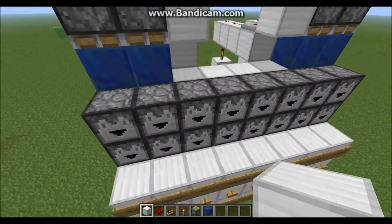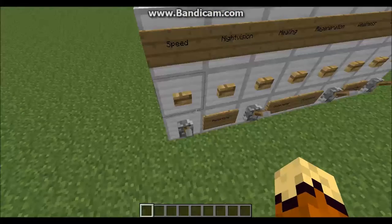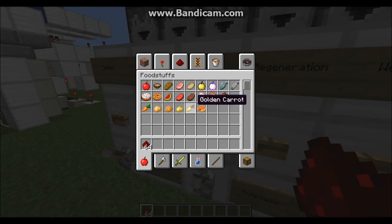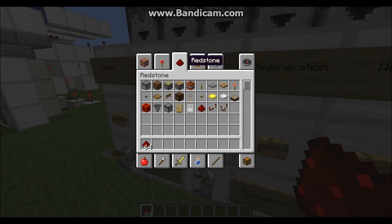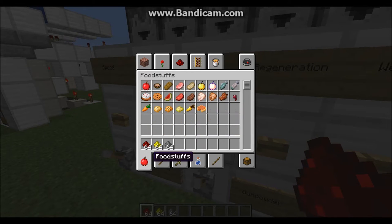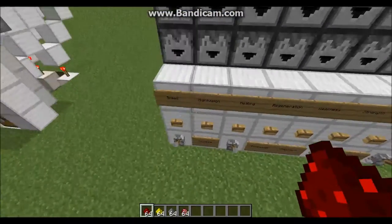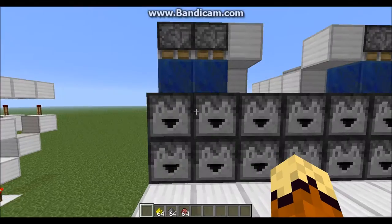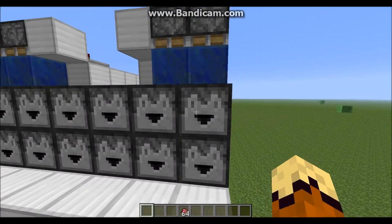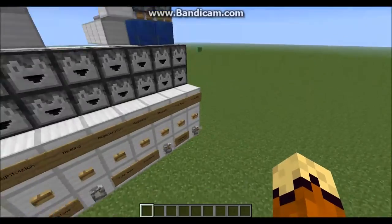Now fill up these dispensers according to how you labeled them. My labels are: redstone, gunpowder, glowstone, and fermented spider eye. So I'm putting redstone in the first one, gunpowder in the second, glowstone in the third, and fermented spider eye in the last. Now all we've got to do is put in the little water channel with the hoppers and the chest.